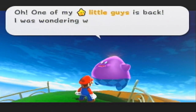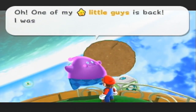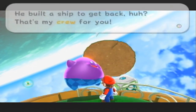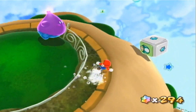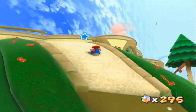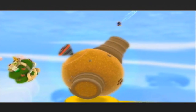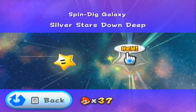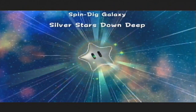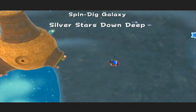Also, Lubbo, why are you here? I just found it weird he was here and not at the helm of the ship where he normally is. I guess he just wanted to take a break. Okay, let's go back to Spin Dig Galaxy again. We have Silver Stars Down Deep — that's right, the Silver Stars are back. We're going to be using the Spin Drill even more intimately than we were using it before, so hooray for that. We also have Piranha Plans.